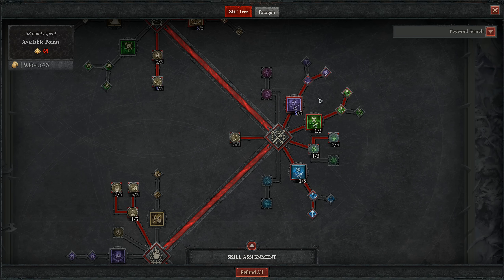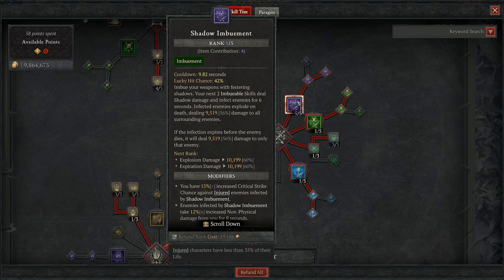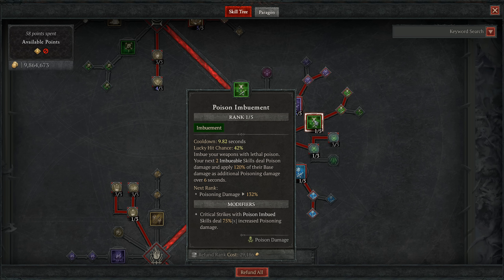We also have three points into Exploit, dealing increased damage to healthy and injured enemies — a great damage bonus at both the start and end of a fight. And three points into Malice, with an extra point from our amulet, meaning we deal 12% increased damage to vulnerable enemies. It's a nice consistency since we will be making enemies vulnerable, ready for all the extra ricochets from Barrage.